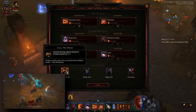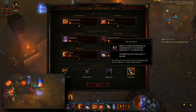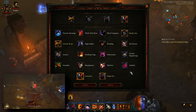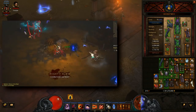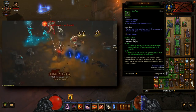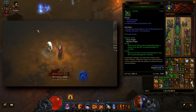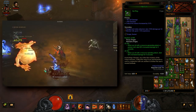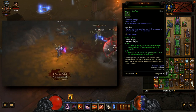For your passives, you will want Cull the Weak, Steady Aim, Single Out, Awareness, and if you have a Hellfire Amulet, you'll also take Ambush. As for gear, you're going to want the full 6 pieces of Unhallowed Essence so that you don't have to use a Ring of Royal Grandeur and could instead use Focus and Restraint — the Bastion of Will set — those two rings that have been proven to be far superior to any other ring setup.